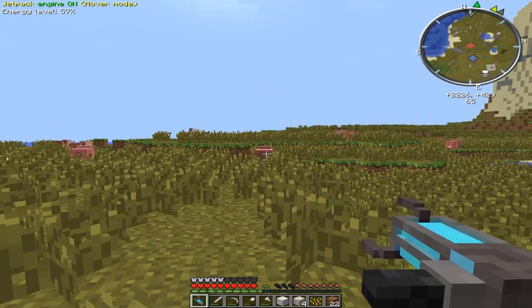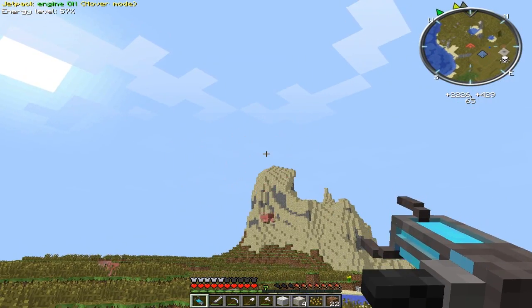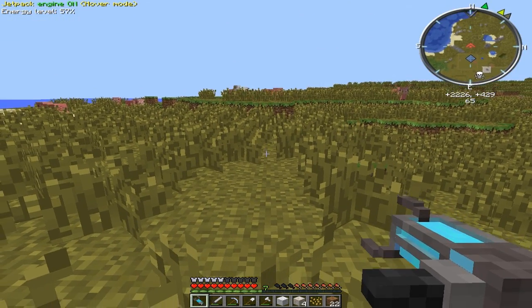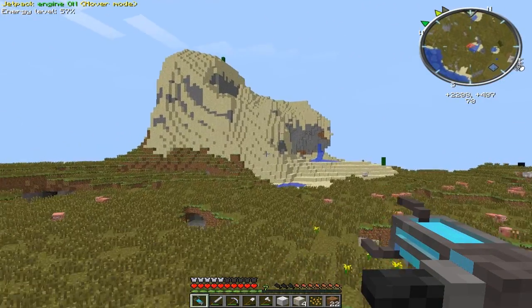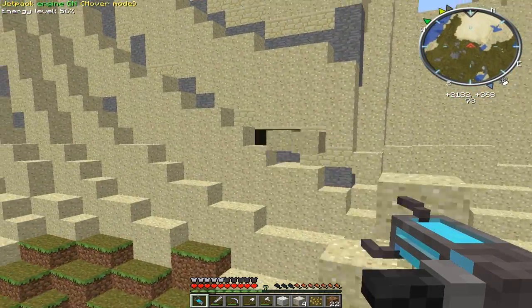Now I can stand right here and tell that pig to come here and then throw it. Or just stand right here and tell that piece of grass to come here and launch it in the air. Or just go right here and grief this mountain completely.